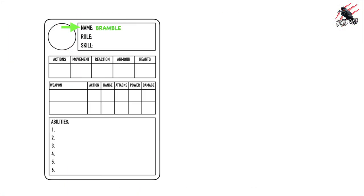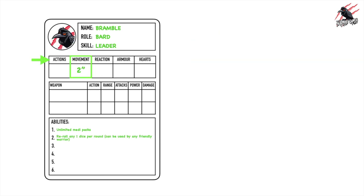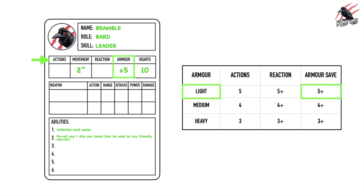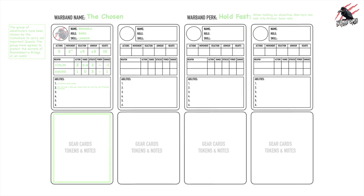Now let's work our way through the warband sheet and look at all the warrior cards and their characteristics. We'll fill one out so you can see exactly how it's done and put together a warband we can use in our battles. Here's our warband sheet — you can find this in the book to print off and use. Let's start with the warband name.